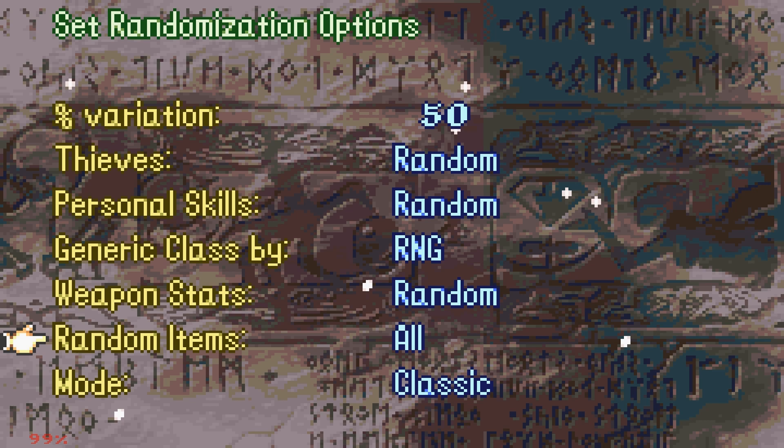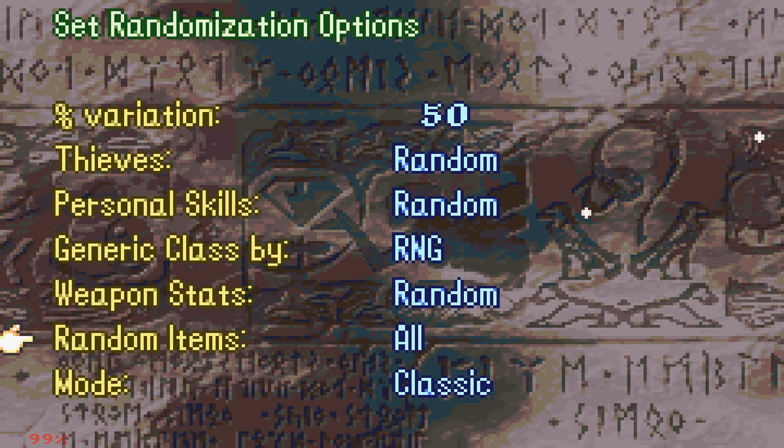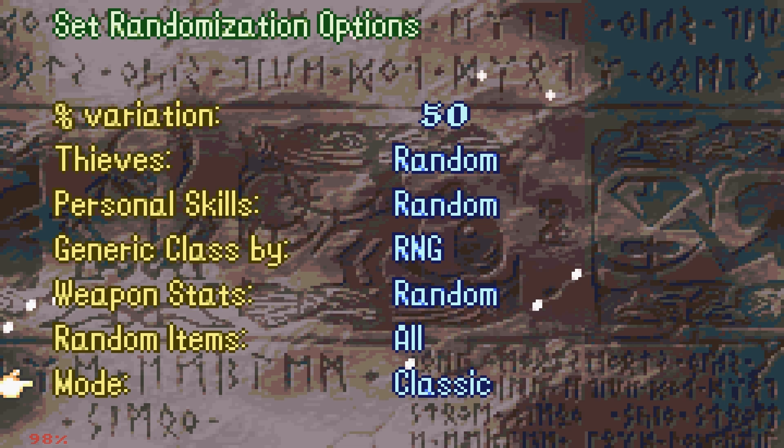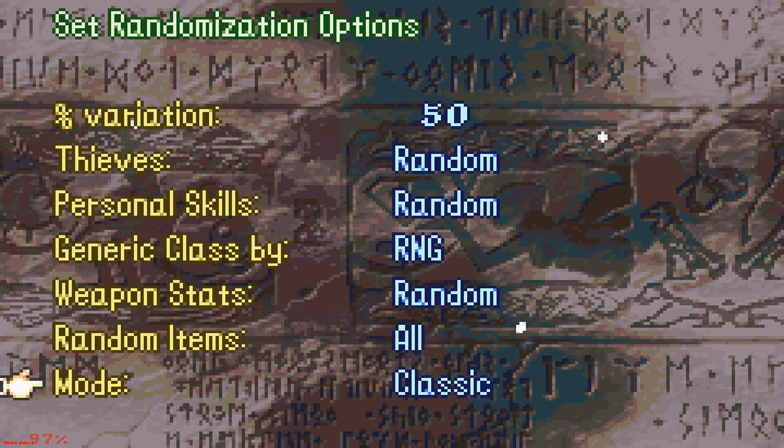Then you can select Random Items — either from events, chests, neither, or all. We're gonna go with All, so every single item in the game will be randomized, even items we are given in conversations. Then you can select between Classic and Casual. If you don't like resetting when your units die, you can select Casual — but we're not gonna do that because I'm like a hardcore Fire Emblem veteran.